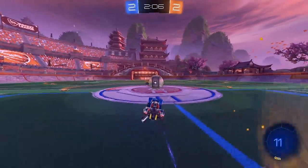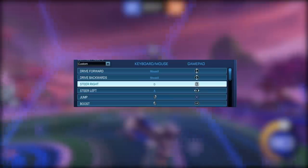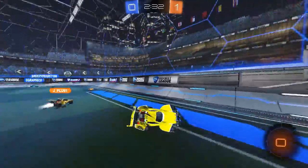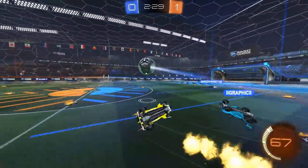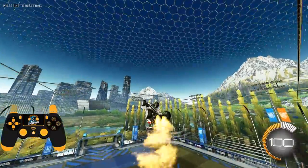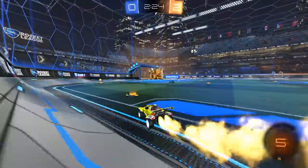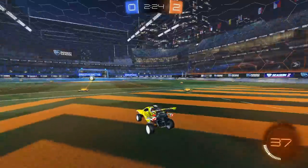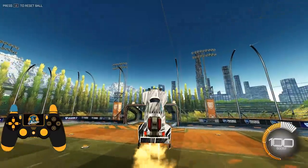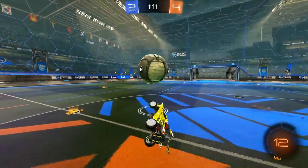Rule one: each of your primary inputs in Rocket League should be able to be easily pressed at the same time. The three core inputs — jump, drive, and boost — must all have their own keybind and be pressable simultaneously. You can't be taking your finger off the drive button to start boosting, and you don't want to take your hand off boost to jump, because if you have to let go of one input to click another, your speed in game is going to suffer massively.